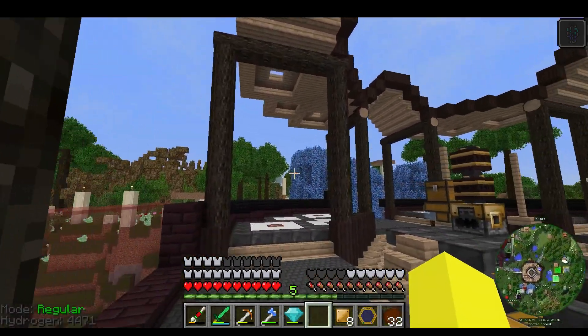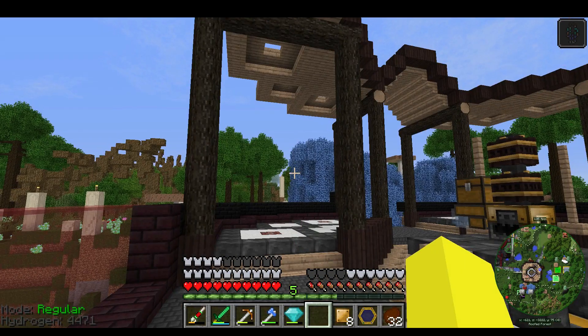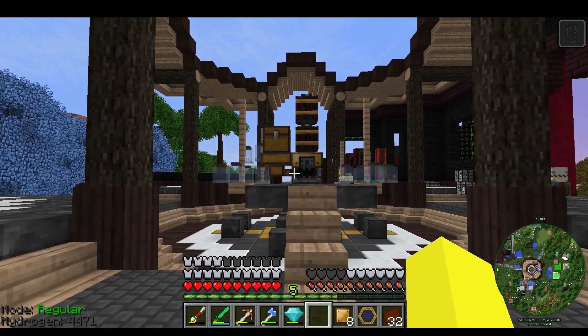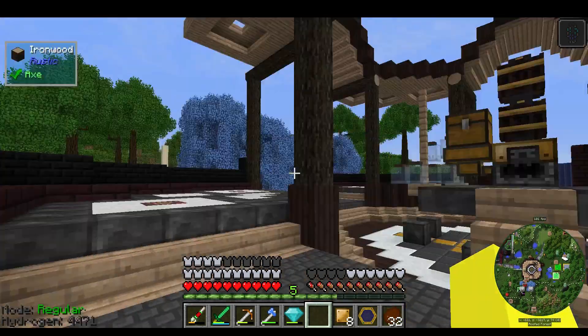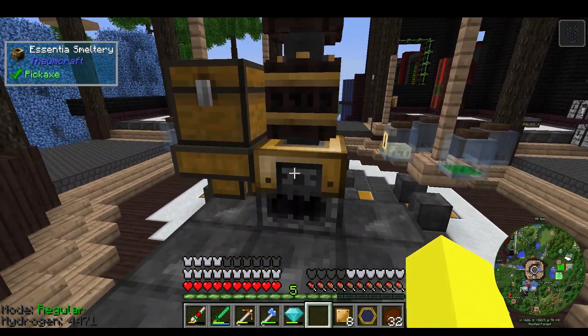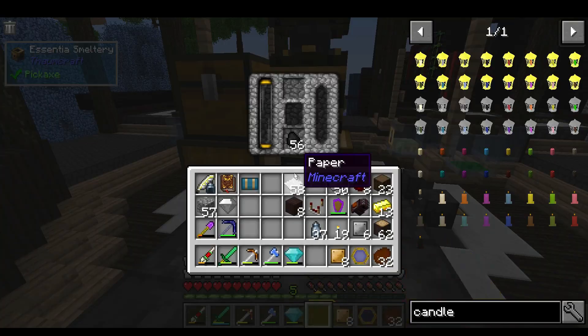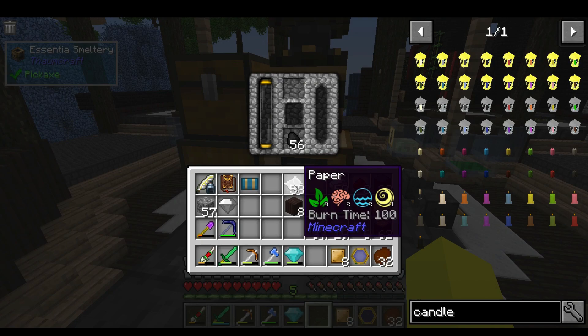Where has the year gone? Alright, Thorncraft. Now I've done some stuff since last episode, including this here - the Essentia Smeltery. So basically this will smelt - sort of smelt - burn items to get the aspects out of them.